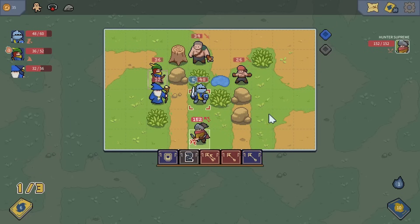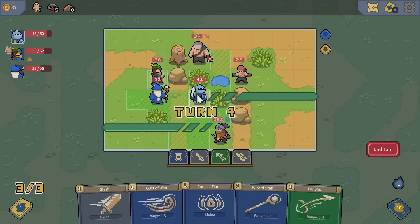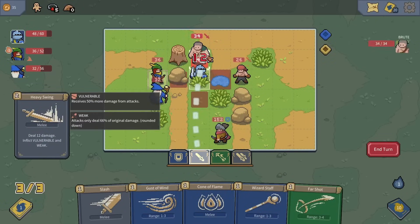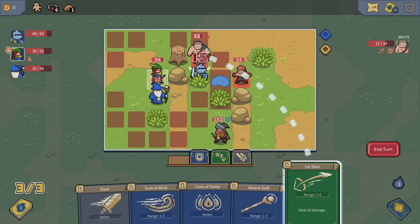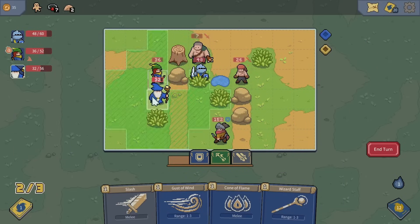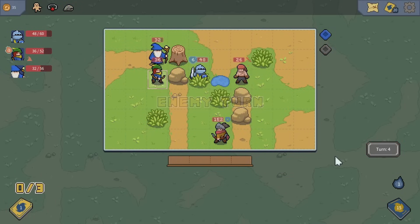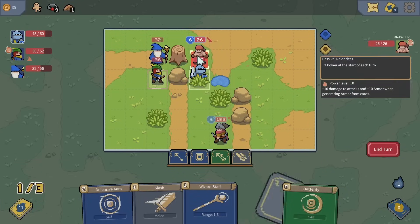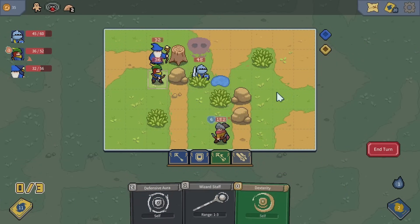Let's move the knight back into the bush and use heavy swing on the big guy. We got a lot of good hits, and then the archer deals 15 damage. Moving the wizard to take out another enemy — nicely done, that should keep everybody okay. Knight gets hit. We counter with a heavy swing — love that move — and then 14 damage from another ability. Just one-shot that one! Everybody's looking pretty good.